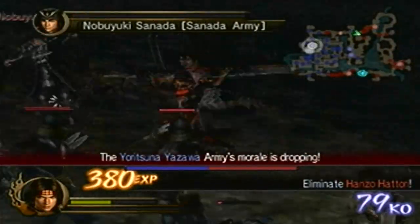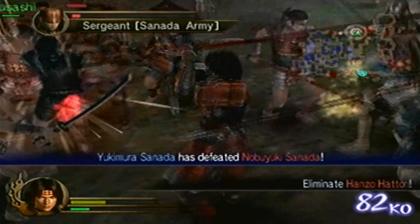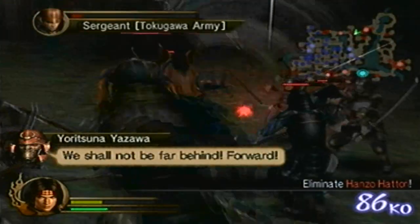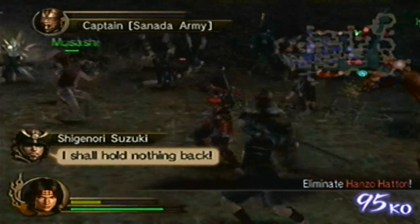Alright, we're gonna go for Nobuyuki now. And he's down. I don't know why I was thinking Nobuyuki was the one that falls at Nagashino — not even close. I mean, I corrected myself at the end of that stage.